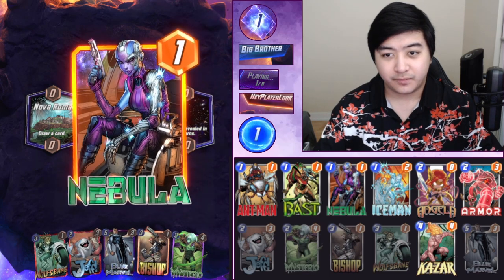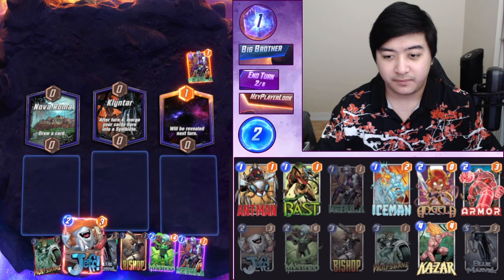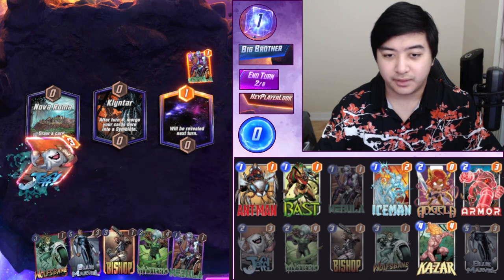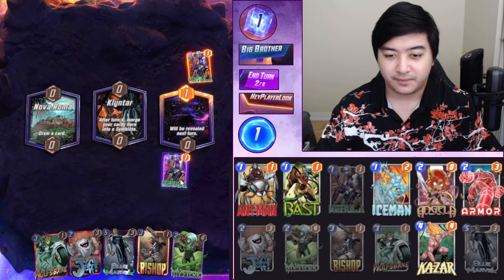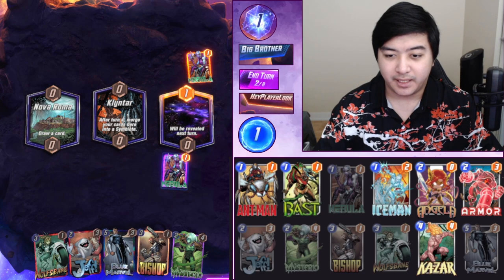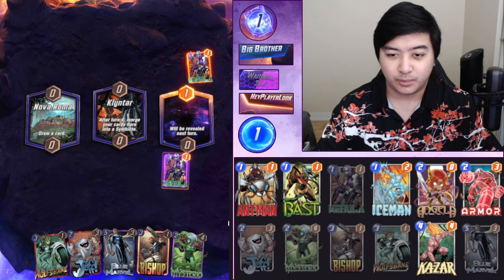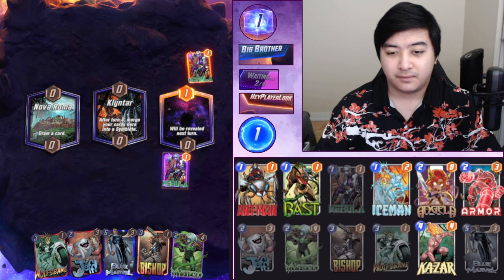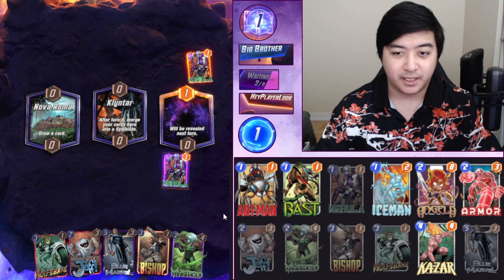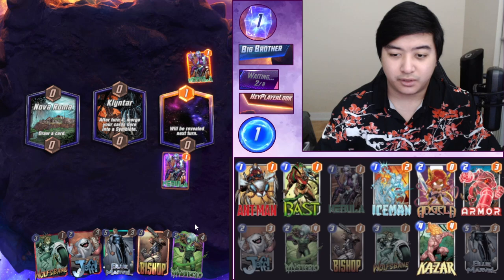I'm thinking we'll play Jeff here. Bishop on the left. We could play... oh, Nebula — which isn't bad either. I think it's better to play Nebula now, but we want to play with the curve. I think it's fine — play Nebula now. Then we'll play Bishop on the left, Jeff onto Nebula, and we'll also play Mysterio at the same time.